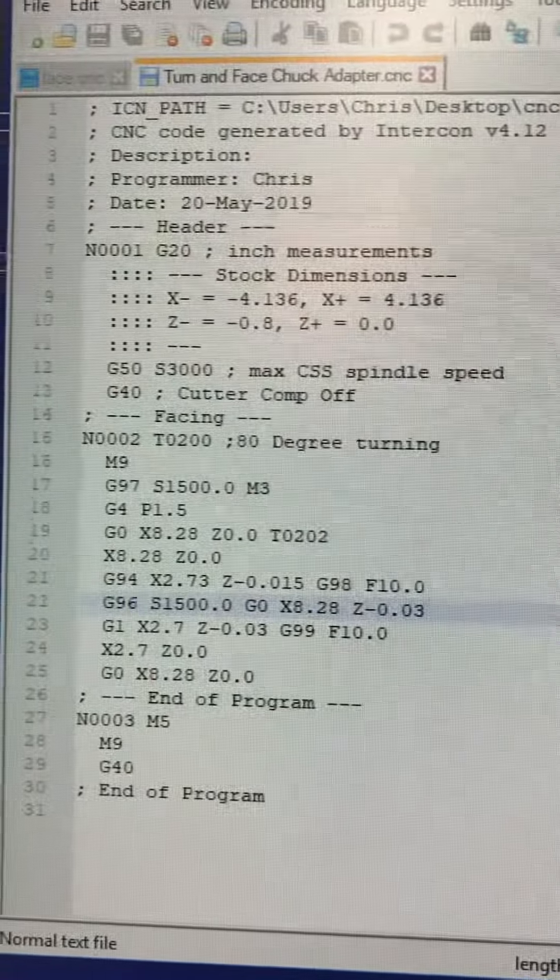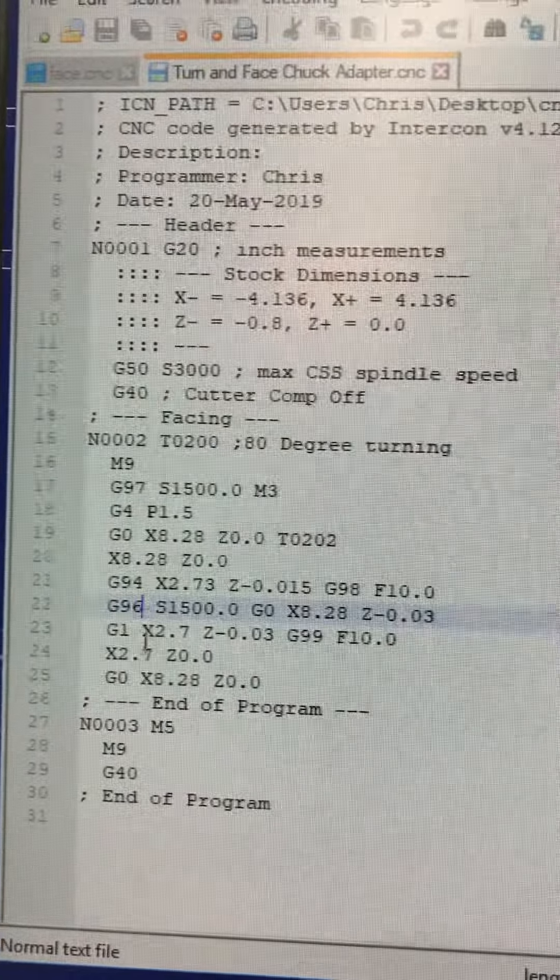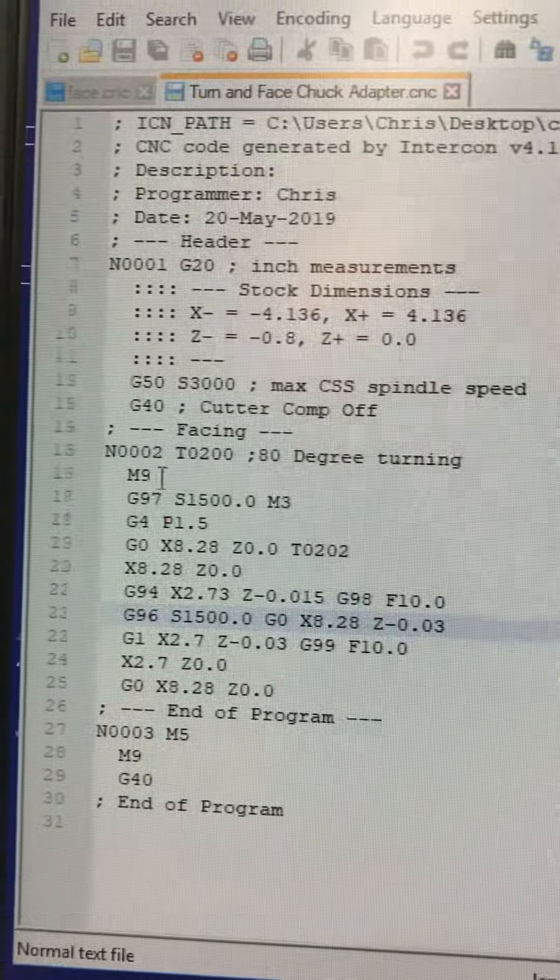I don't quite know what to make of that. Why is there a G96 right here and a G97 up there?